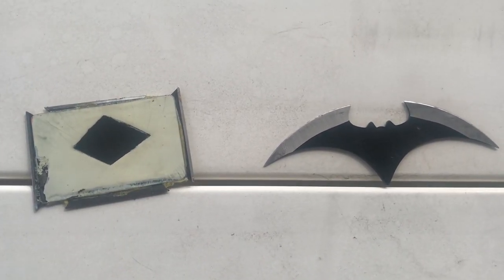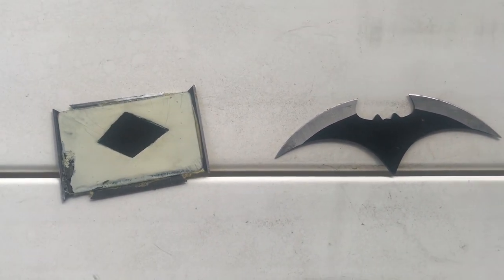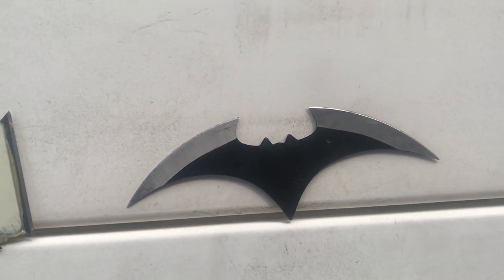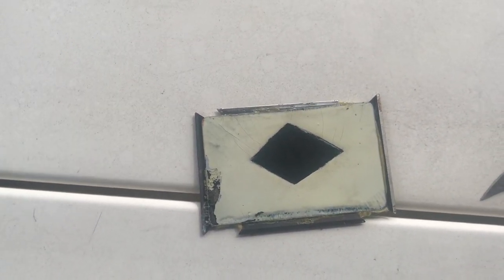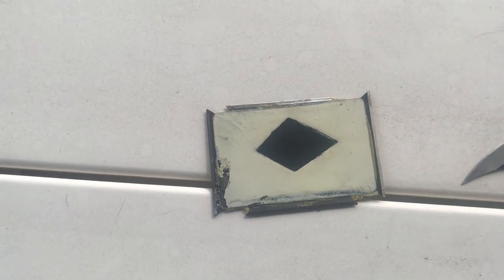We're going to be working with these two throwing star card things. One is going to be our batarang — I can leave a link to batarangs like these in the description — and our second one will be a Gambit-style throwing card that I made myself. If you want to learn how to make your own versions of these, let me know in the description and I'll make a video for it.